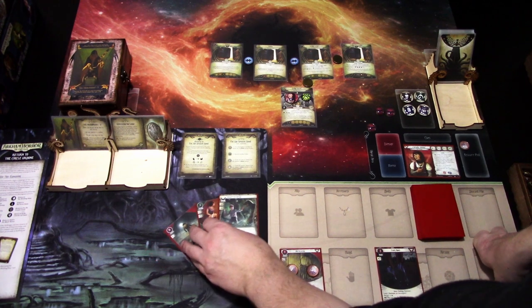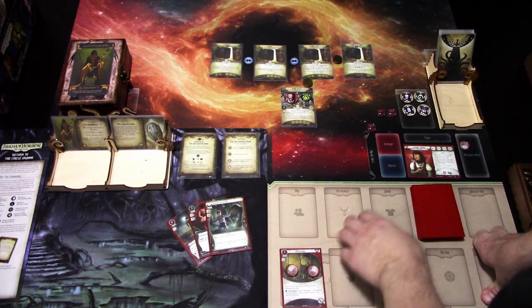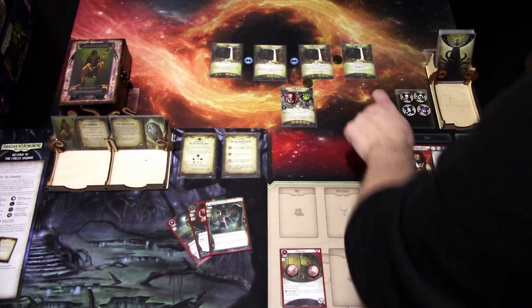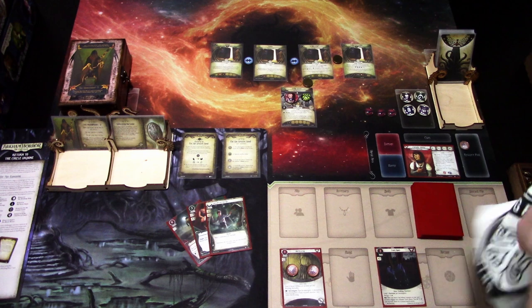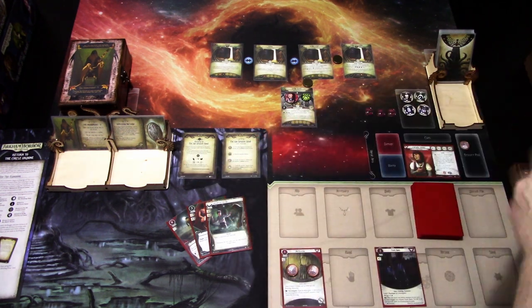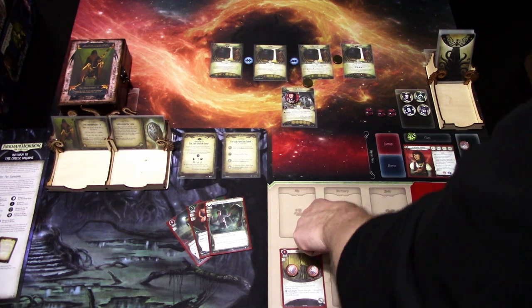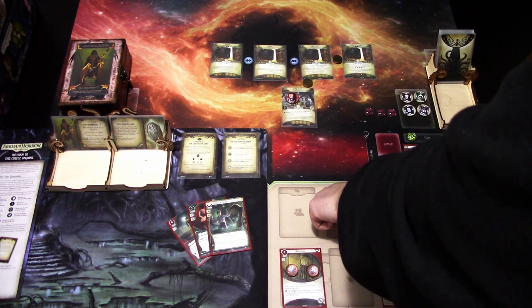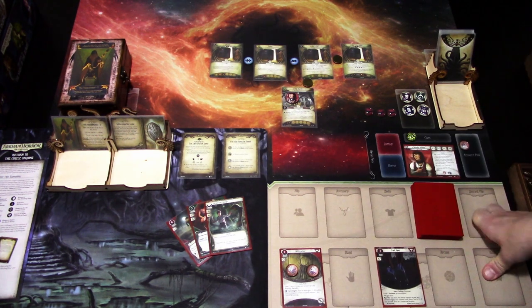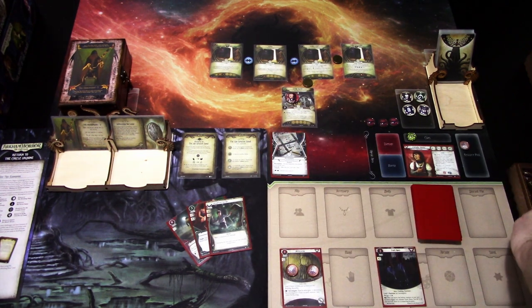We're getting really lucky with Track Shoes in this campaign — we've played it early in basically every scenario, and it's a really good card for Wendy. Last action: investigating three versus two without committing anything — plus one — so we grab this clue. Next turn we can move into the lodge. We're enemies of the lodge, so we have the membership-only sites showing and we have to go through the lodge's cellar. In upkeep we draw Acrophobia and gain one resource.